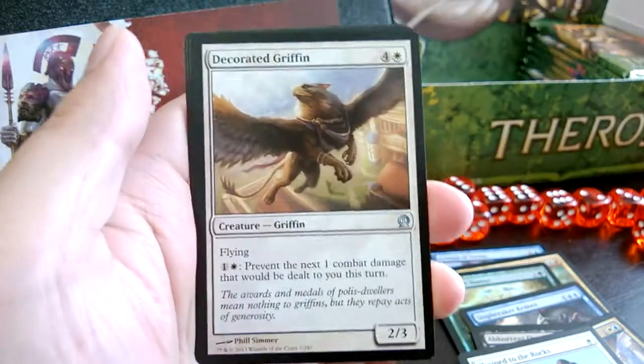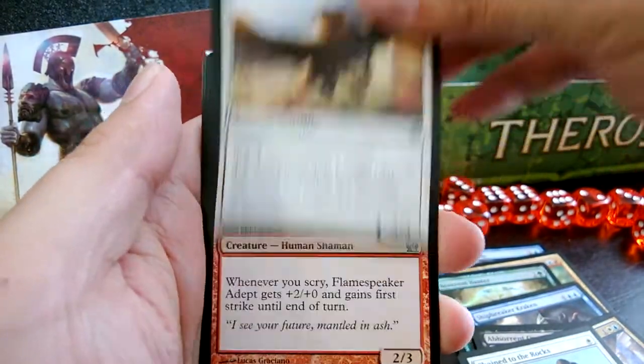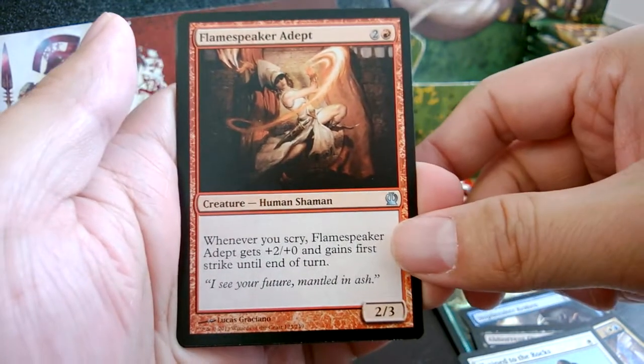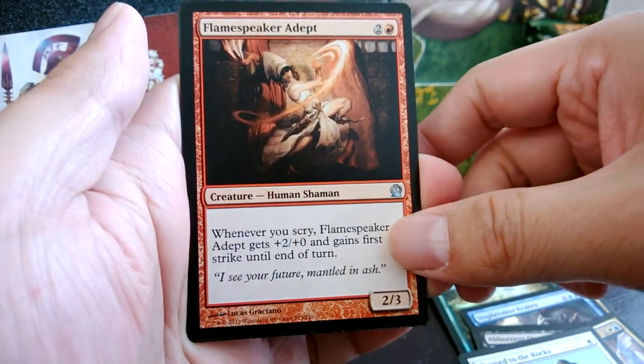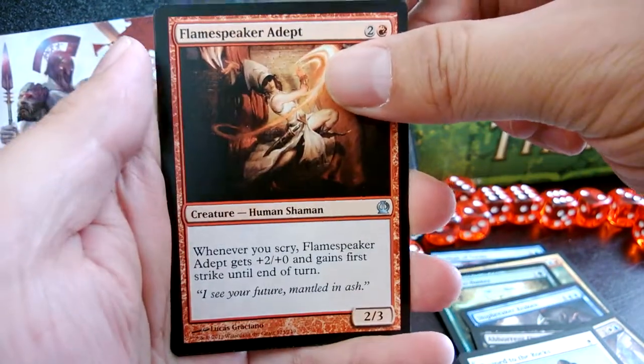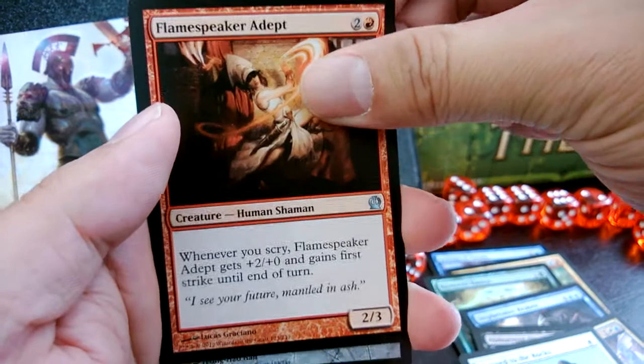Tormented Hero, Decorated Griffin, Flamespeaker Adept — whenever you scry, he gets +2/+0. Assuming you have lots of scry this card can be awesome.